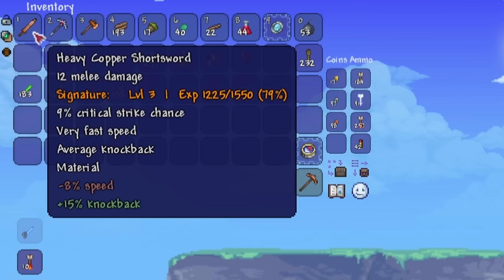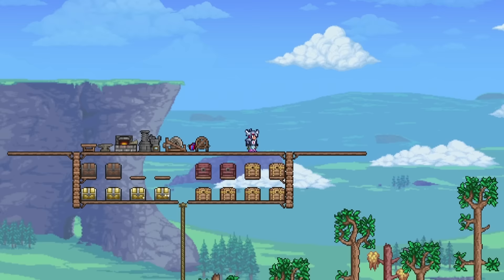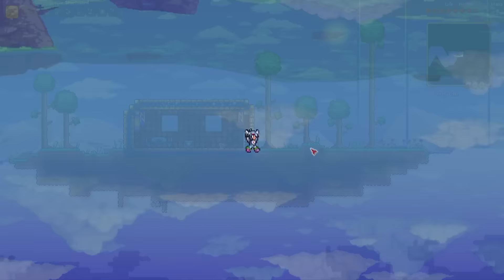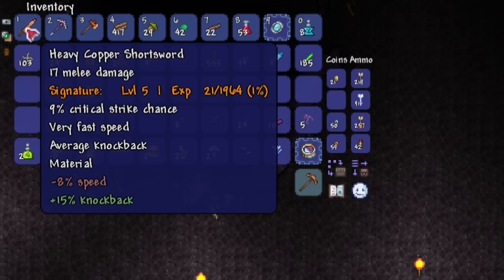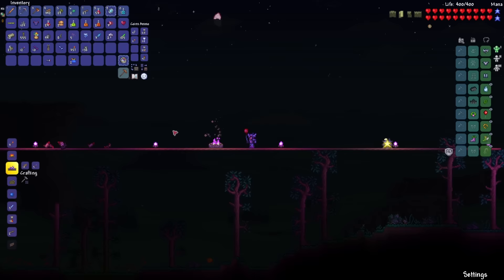My Copper Shortsword is at level 3, which isn't the level I exactly want before fighting my first boss. So I'm going to level it up to at least level 5. But before that, let's drink a Gravitation Potion to find some Sky Islands for more accessories. We got the Shiny Red Balloon and the Lucky Horseshoe. Just a few more stabs should do it — and it's now at level 5 with 17 melee damage and 9% critical strike chance. The first boss I'll be taking on will be the King Slime — let's start this thing up.